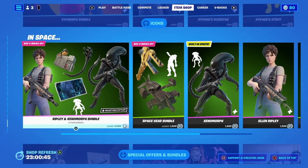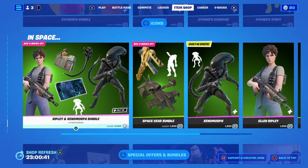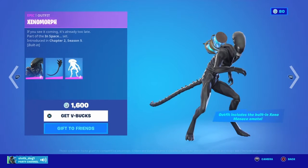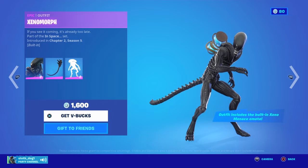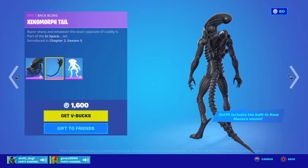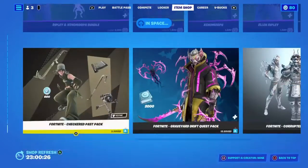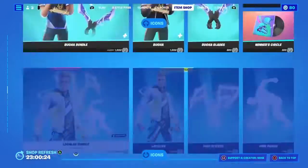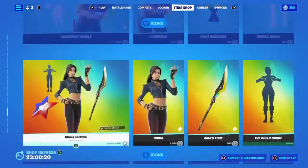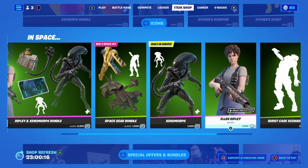It's the Ripley and Xenomorph bundle — like Ellen Ripley and Xenomorph. First you got Xenomorph, which, you know, you can find in the item shop with the back bling around his back — in the Booga section. And then you got Ellen Ripley.